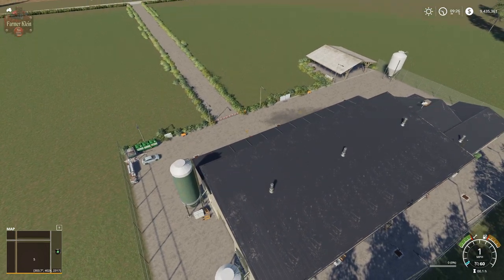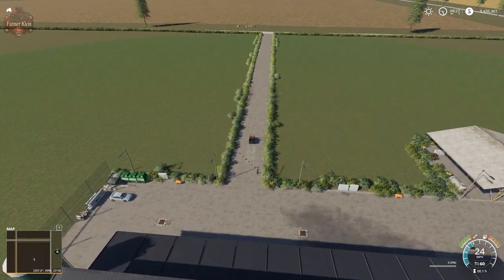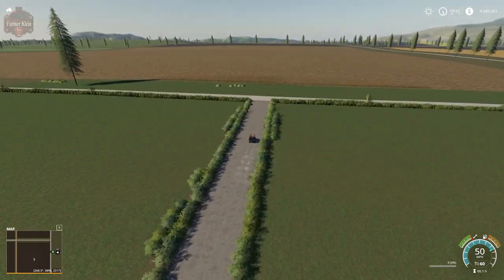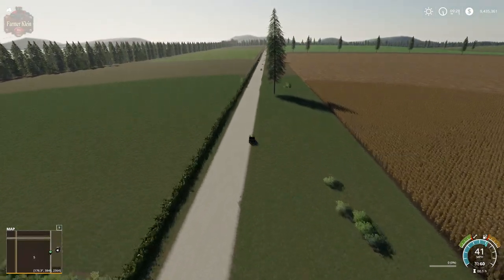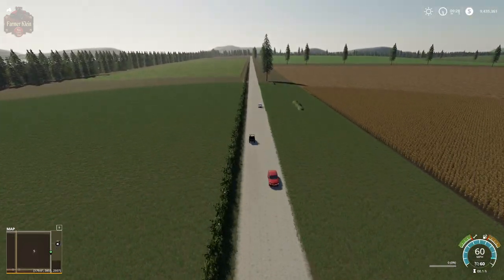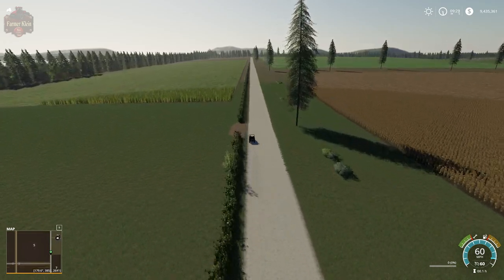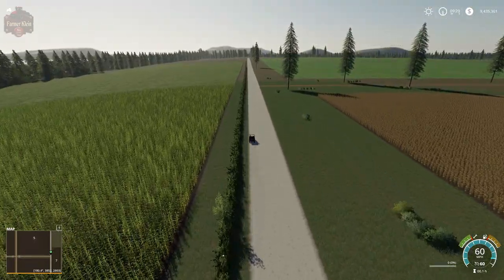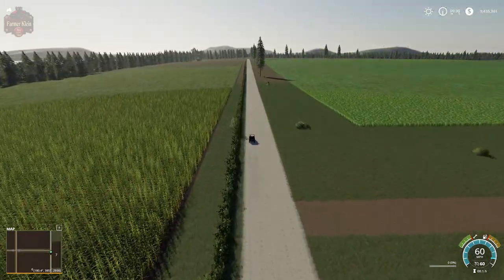That's where you go to get the custom harvesting equipment for the additional crops. Now the other crops like clover — you're just going to be able to mow that down with a standard mower. I would assume you might need to use a forage harvester, as typically when clover or alfalfa were in other maps in 17, I had to use a forage harvester to collect that.